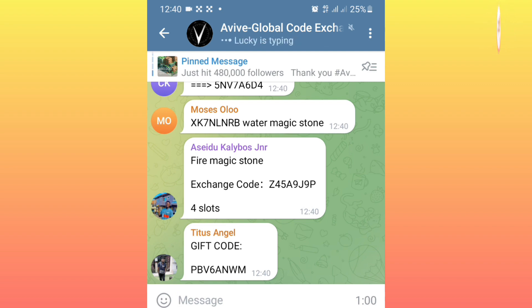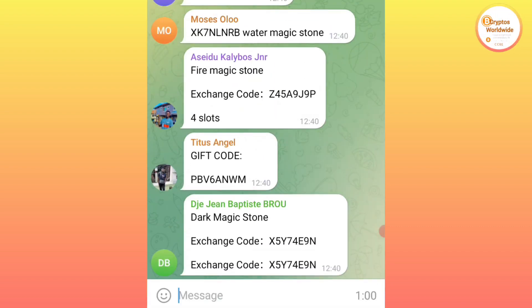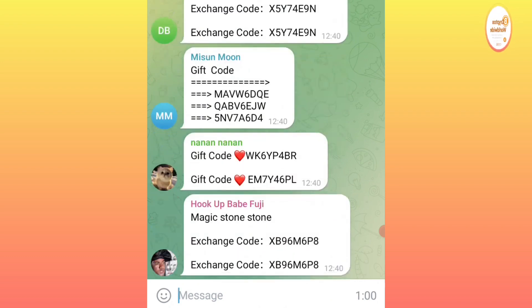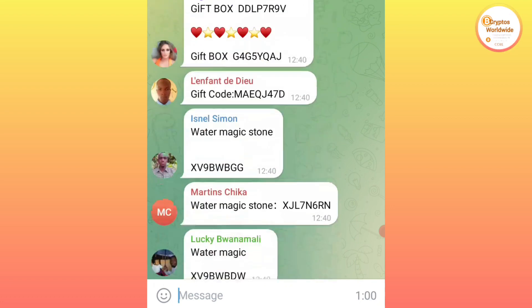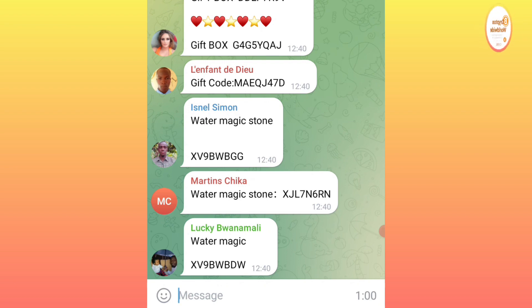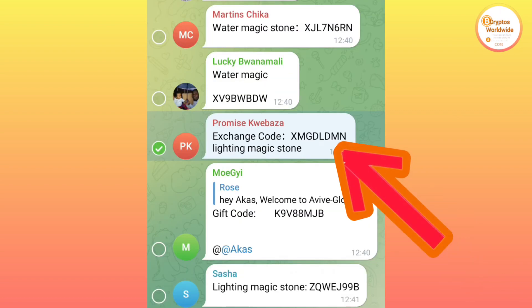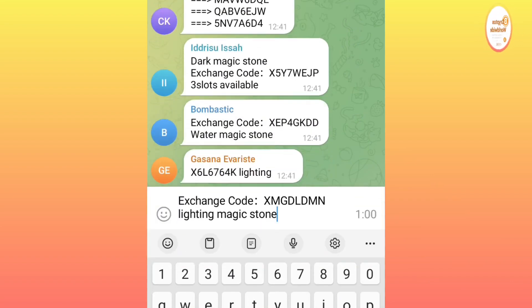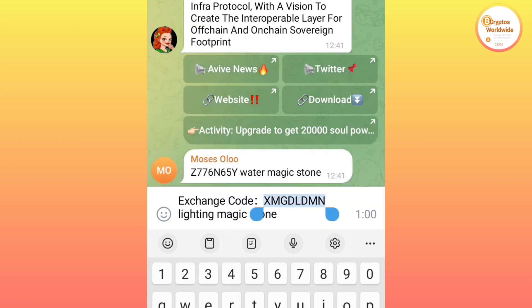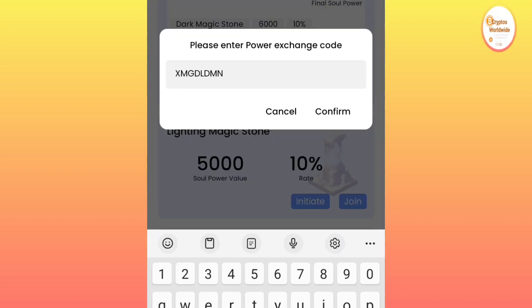Wait in the Telegram channel for someone to send a lighting magic stone code — we only need the lighting one, not other types. Once you see the lighting magic stone code posted, copy only the code. Come back to the app, click Join on lighting magic stone, enter the code, and confirm.